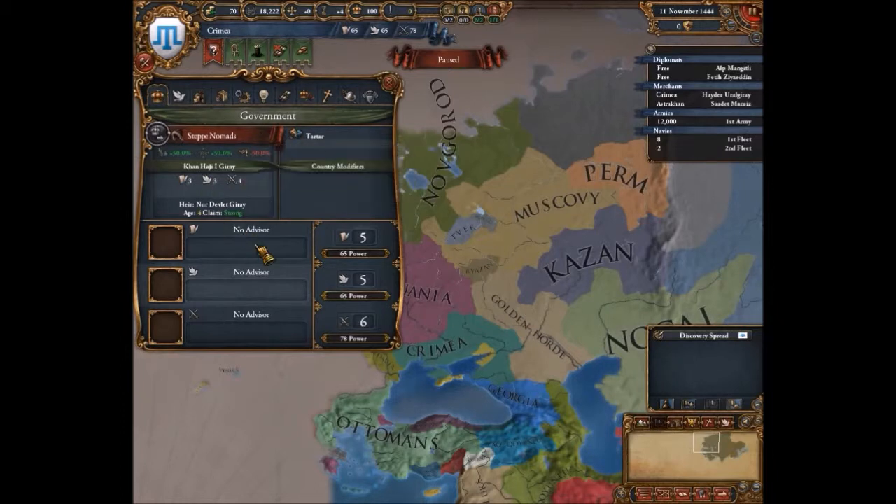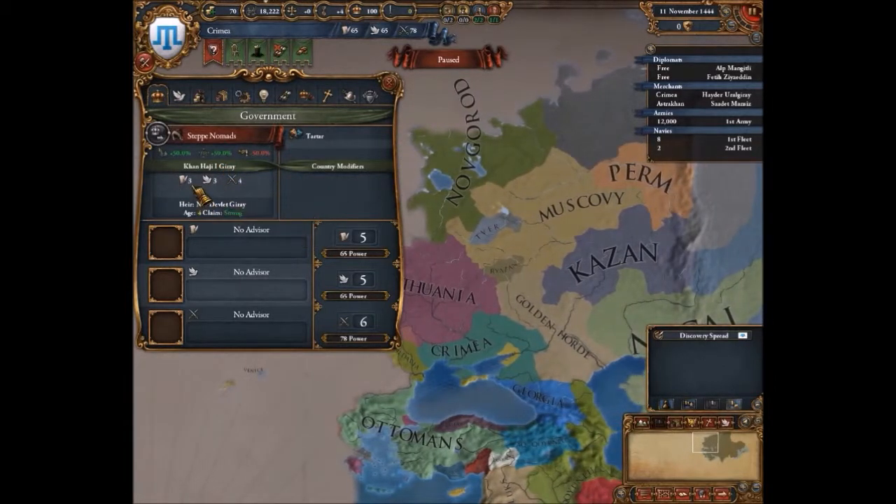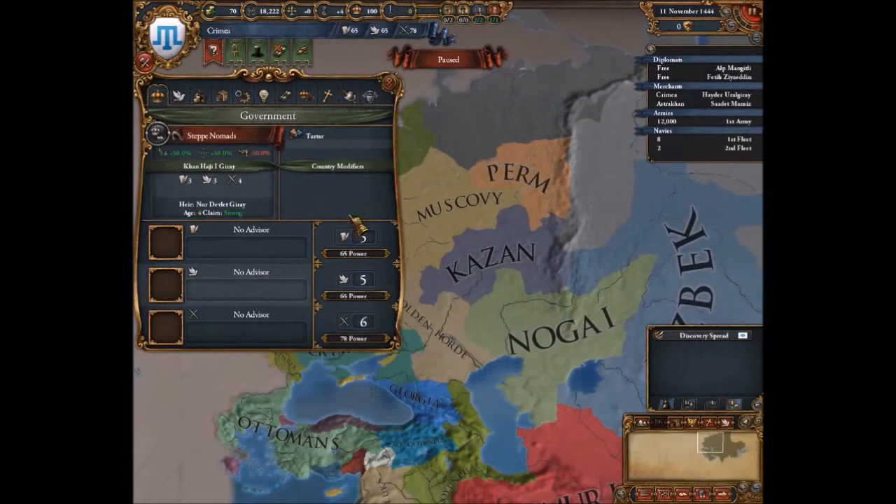The first tab is your government, where you recruit your advisors. Over here you have your leader — Khan Hajif I. This shows how good a leader he is: he gives me three admin points, three diplomat points, and four military points, which is how much I'll be getting per month — five, five, and six as shown up top. My government form is Steppe Nomad, which gives 50% national manpower modifier, 50% land force limit modifier, and minus 50% better relations over time.